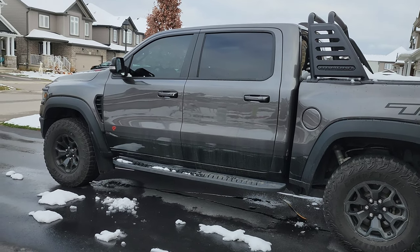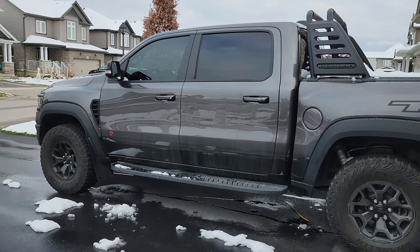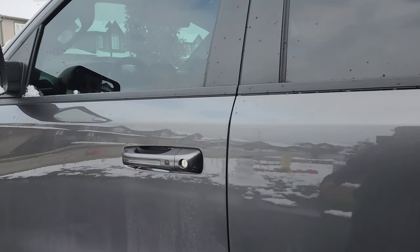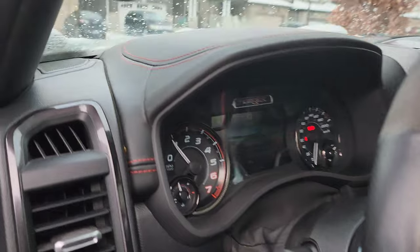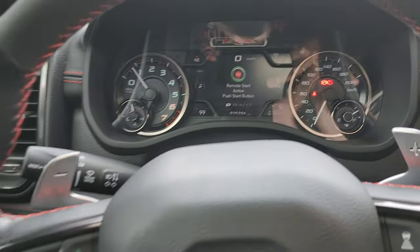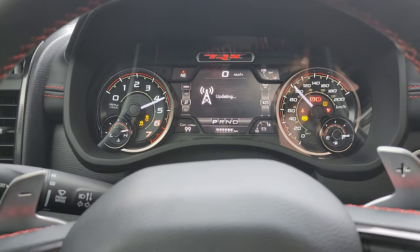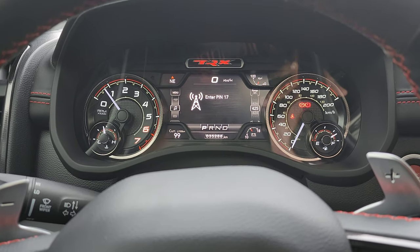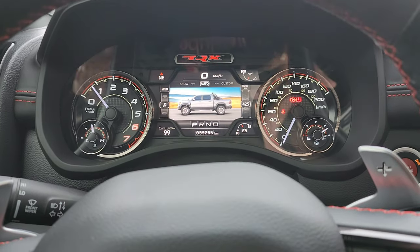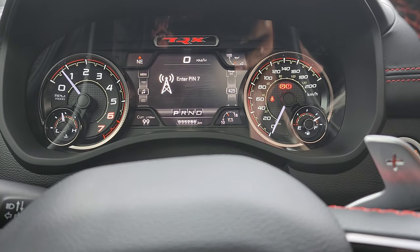We're going to go ahead and remote start here. Let's enter the vehicle. Sitting in the truck, remote start active. We're going to hit our run button here. Once again, we are being prompted to count down for the PIN again. Same thing — I'm going to let it go all the way down, then we're just going to hop out. Look at the lights going off. Is that really necessary? I don't think it is, but I'm going to do it anyway. Light show functions.